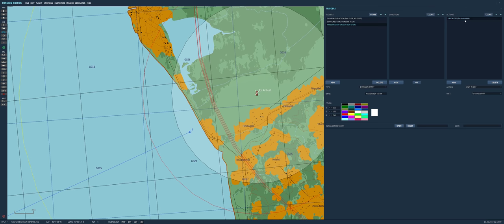We have it set — the TOR is off since mission start. But we have to set the ambush. The Switch Condition is going to be named 'TOR Ambush On'. The condition we're going to check for is 'Part of Coalition In Zone' — the blue coalition, which is the attacking one — in the TOR Ambush zone. When that condition is fulfilled, the action is Unit AI on for 'TOR Ambush On'.